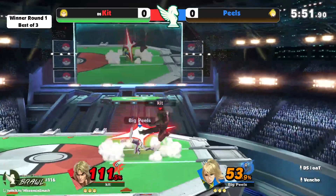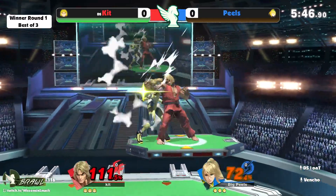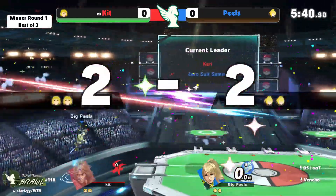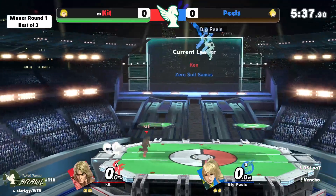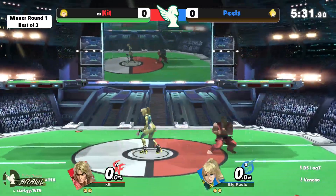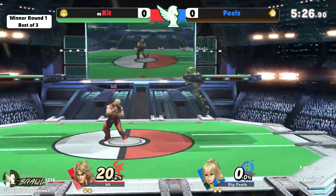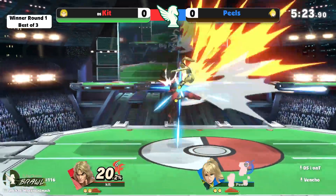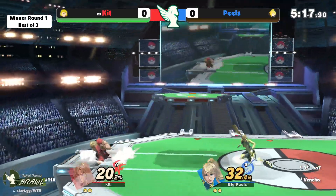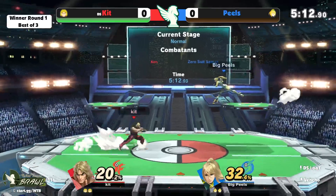I expect a lot of zoning from Peels, a lot of neutral air on shield, just trying to not let Kit get in at all. Kit gets the up tilt — that could be SDI'd. I was thinking maybe F-smash. There is a combo that ends in a Shoryu that can't be SDI'd, but the flame Shoryu can always be SDI'd. The medium Shoryu can't be SDI'd — there's an animation difference, the flames don't come out, it looks like Ryu's Shoryu. Regardless, Peels evened up quickly with that back air.